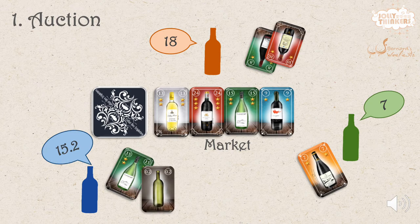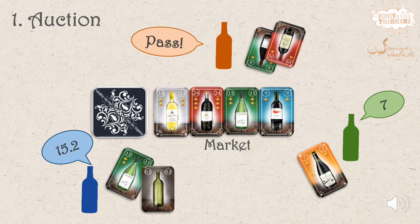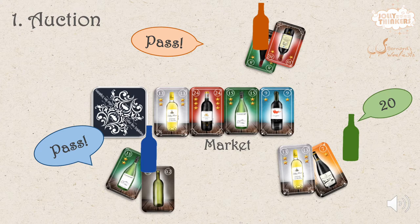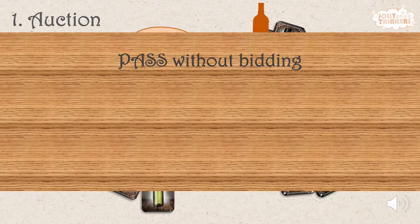On later turns, they may add more cards to their previous bid. When they pass, they place their wooden bottle token onto their own bid. The auction ends when all but one player have passed. Of course, it's possible to pass without bidding.